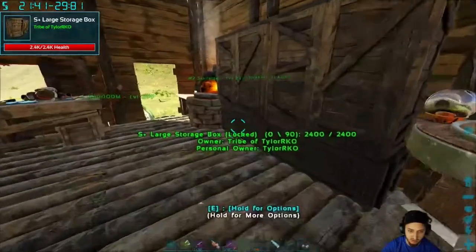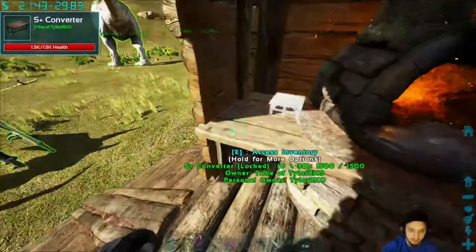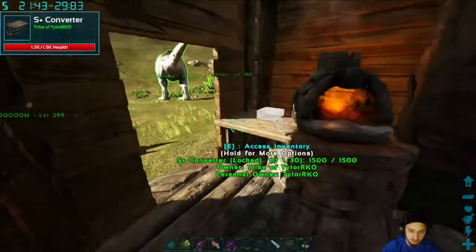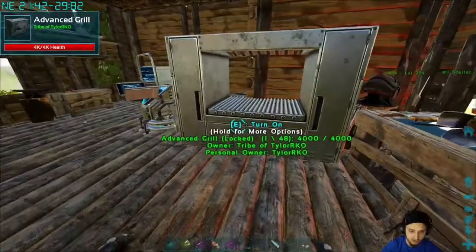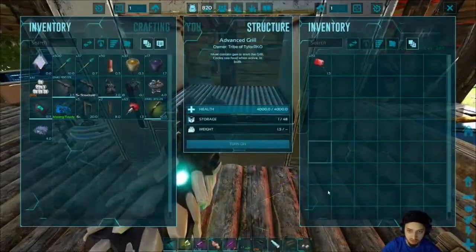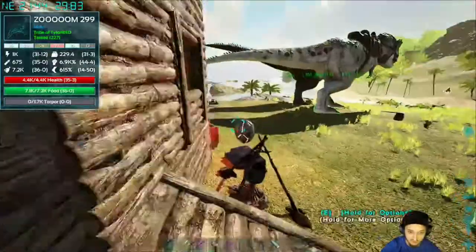I think it's a mod actually. I have this forge here just for scrap metal. This is an S+ table so I can make S+ stuff — I think we've had this upgrade station. We got an advanced grill, so this one — Zoom — tells you right now, it cooks out all the food and the meat that we have.